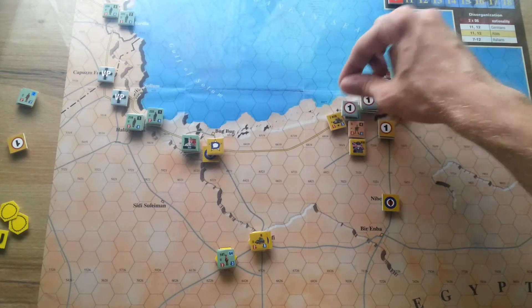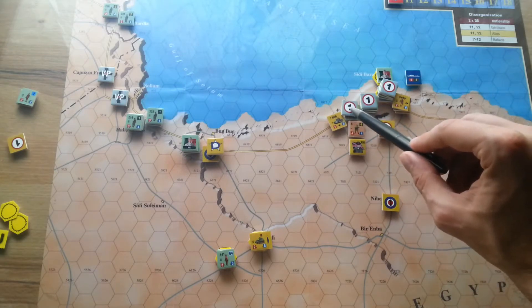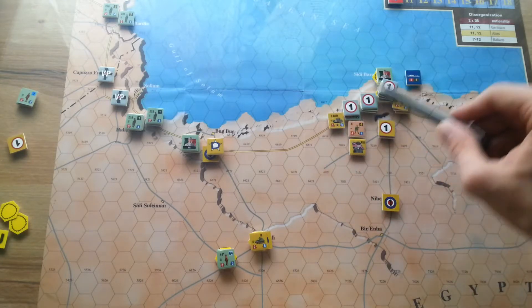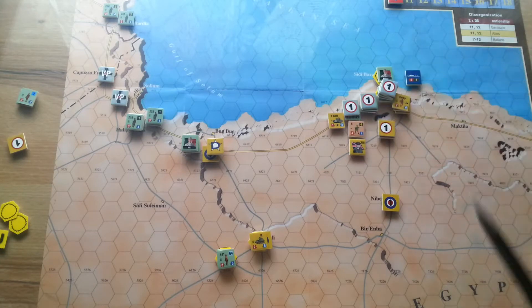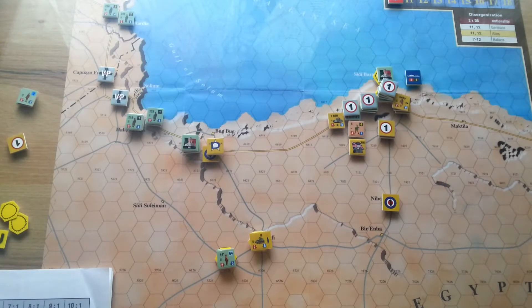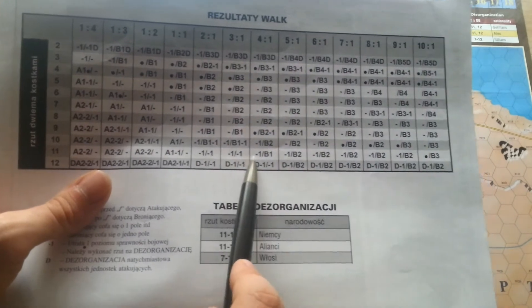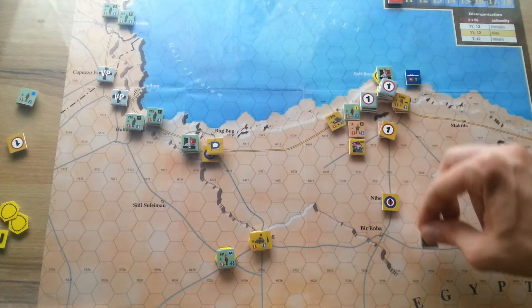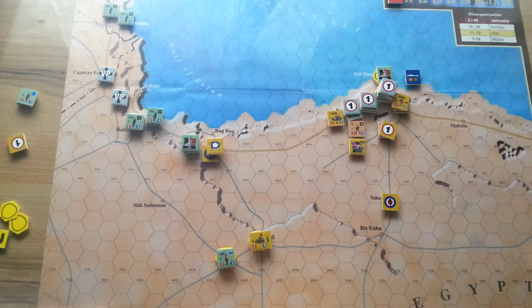Now moving to the next battle: we have four and five against three, giving us two-to-one. With the star modifier, that's three-to-one, as the Italians are not fortified and both units are in HQ range. However, I rolled 11 — in three-to-one that means minus one each side: both the Hindu unit and the Italian division suffer one loss. No one moves.